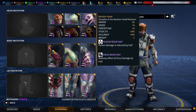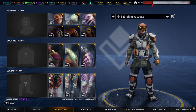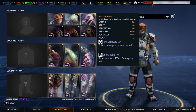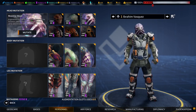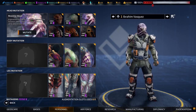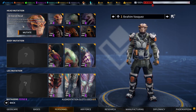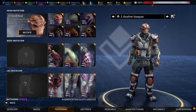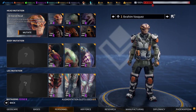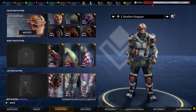The resistor head gives 20 armor — basically an Odin helmet — and grants poison and virus resistance. One thing not listed correctly: the text says willpower increases by five, but it's now only plus two. Similarly, the armored head grants plus one strength, which is also not listed. The resistor head's virus and poison resistance and plus two willpower are its main draws beyond that standard Odin-level armor.